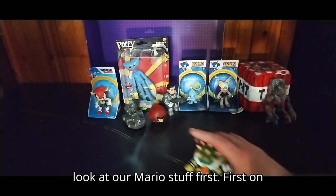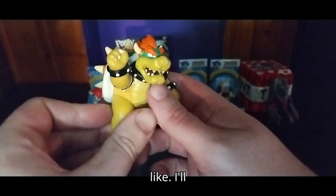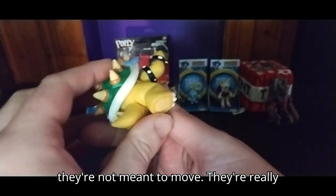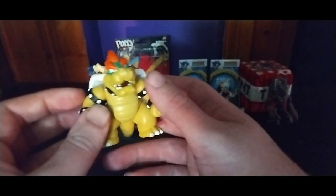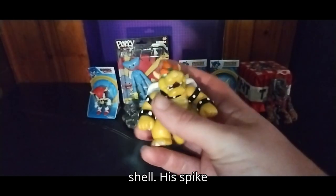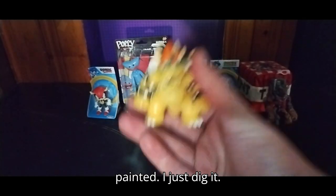We're going to look at our Mario stuff first. First on the list, we got our first poseable Bowser. His legs are not moving — they're really tight and I don't want to break it. Head can move, arms can move, tail can move. The details on this figure are really good, even down to his spike shell and spike bands. His body is really well sculpted and painted.